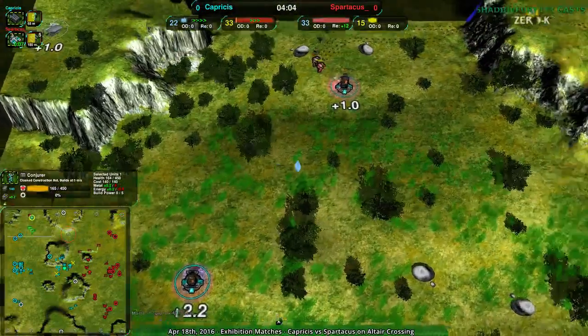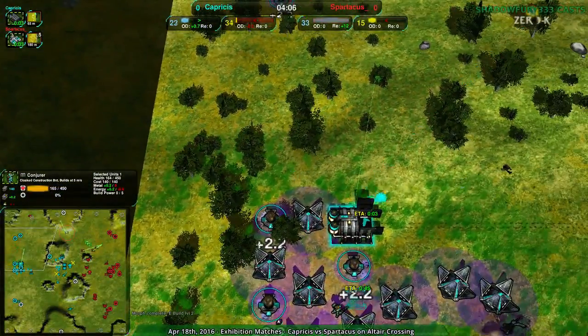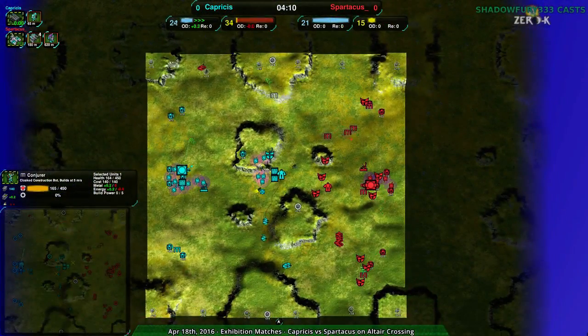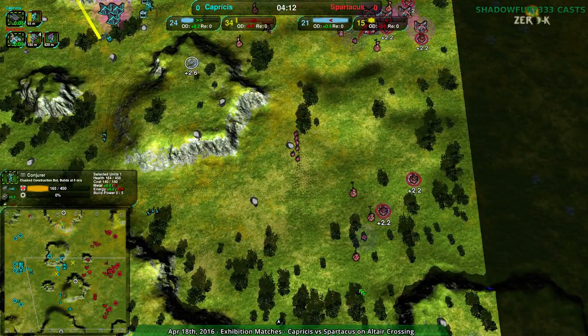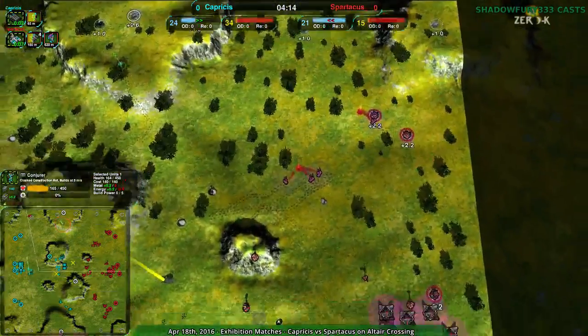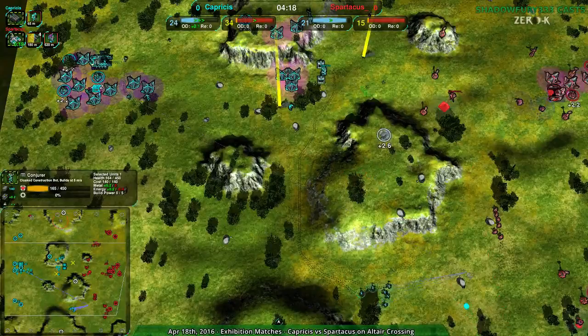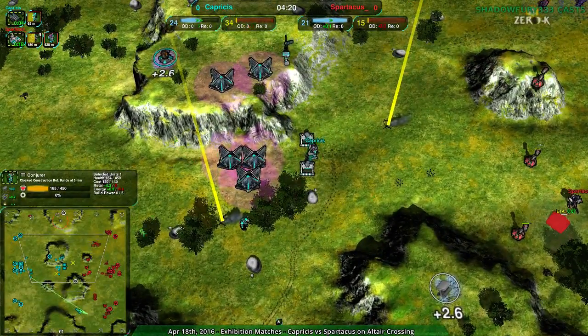Spartacus is getting way ahead. They're pretty much pulling the exact same thing Capricious pulled - setting up expansions while attacking. And Capricious, at the same time, is not really raiding as much as they need to in order to deal the damage they need to keep their economy going.